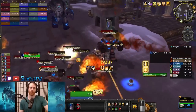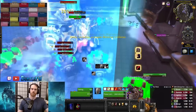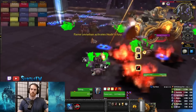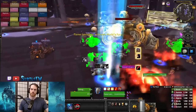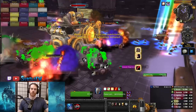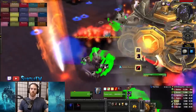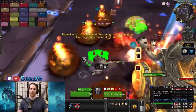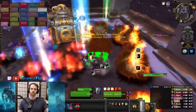Each tower left up increases Flame Leviathan and his adds' health by 40% and adds another mechanic. The green tower reduces Flame Leviathan's fire damage taken by 10% and spawns adds from green beams in the corners. The blue tower reduces player vehicle movement speed by 20% and causes light blue beams to follow players, dropping frost balls that freeze and deal damage over time. Frozen players can be broken out with fire attacks. The red tower increases fire damage by 50% and drops fire balls in a line.